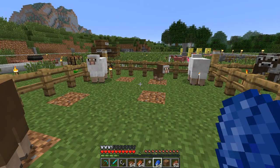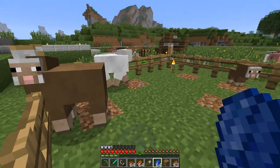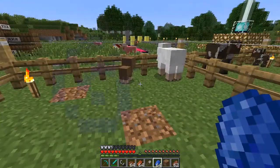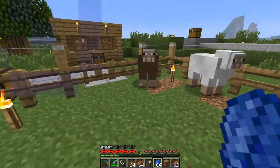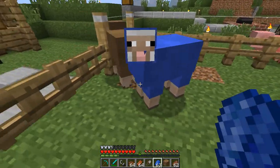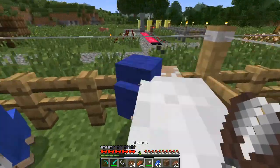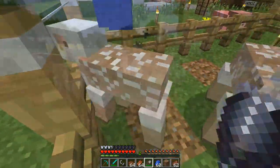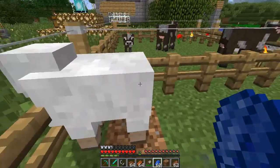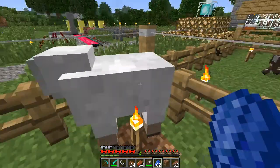When you dye a sheep in vanilla Minecraft, you permanently change the color to the color of the dye that you apply. However, this does not hold true for Better Than Wolves. Instead, every single sheep has two different colors stored for it: there is the natural color and the dyed color. So if I dye these sheep blue and shear them, this sheep here has now regrown its wool and instead of returning to the blue color I dyed it, it is now white again — it has returned to its natural color.